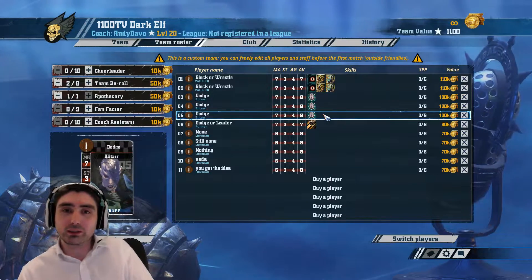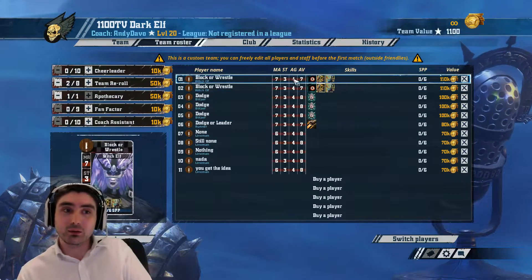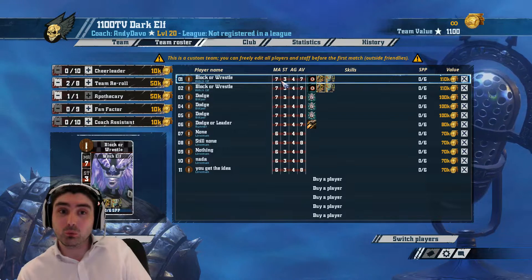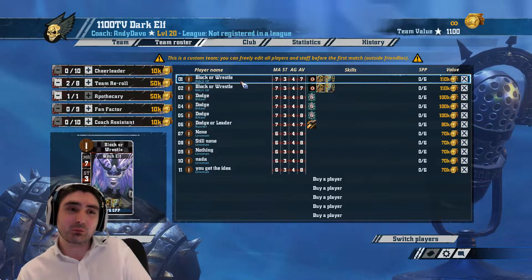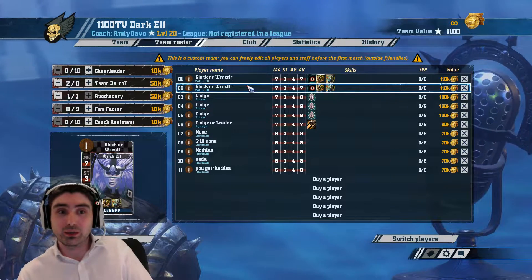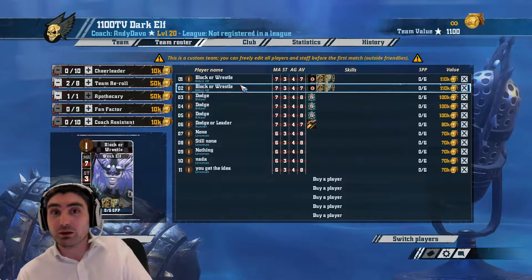I know that three of my six skills have already gone and I've got three left. I'm going to go with two re-rolls and an Apothecary, 11 players. Now the two Witch Elves — if you've got three skills left, you need to skill each Witch Elf. You haven't got the ability to put more than one skill on a player. So it's a question of block or wrestle. Personal preference — I've tried double wrestle, I've tried block and wrestle. I don't think double block is such a good idea because you need wrestle for taking down ball carriers.